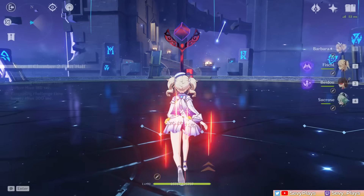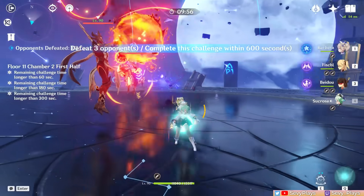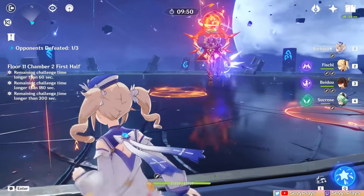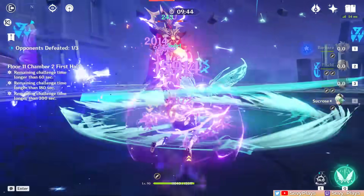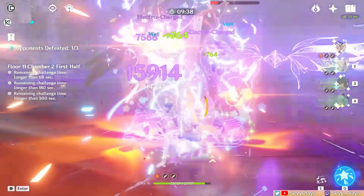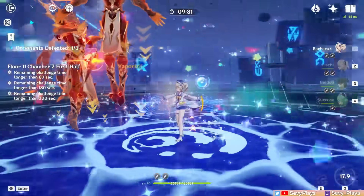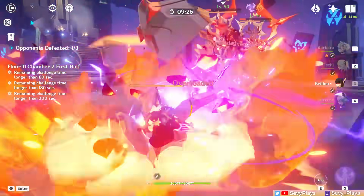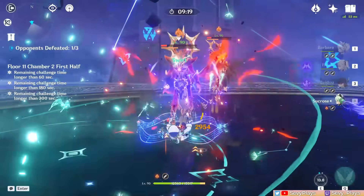This spawns two pyrolectors and a dendro samatroll. If you have a crowd controller, it's easier to group them up, but if not, what I do is kill the samatroll first so it doesn't spawn those annoying vines. Then I run to the edge of the map so that they're all lined up right in front of you, which will make the farthest pyrolector drift closer. Once they're beside each other, run to them and just deal your AoE damage. When they gain their pyro armor, it's just a matter of destroying their bars with counter elements. Hydro is the fastest counter with electro coming in second, which made my taser team very effective. If they summon those pyro structures, destroy them ASAP to deal a lot of damage against their armor and stagger them.